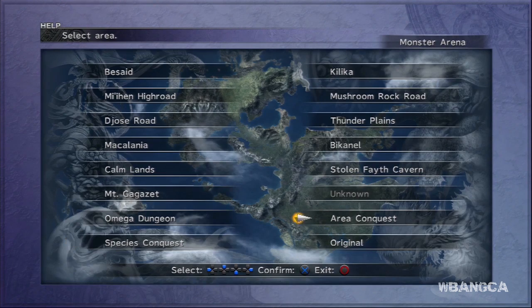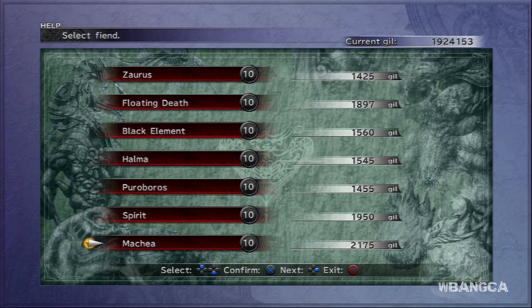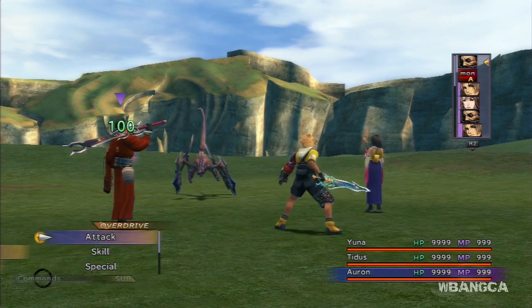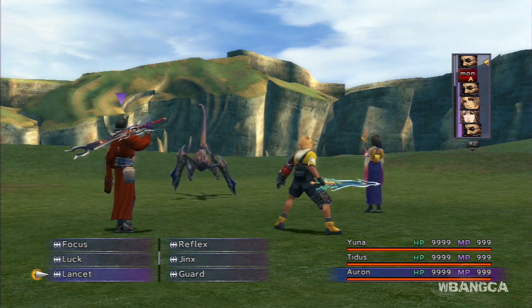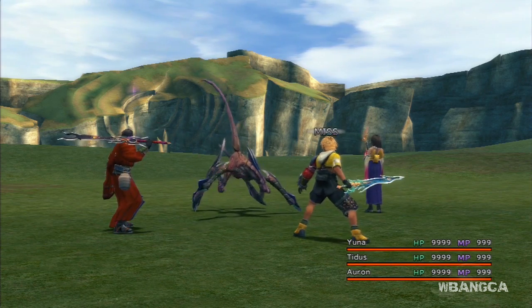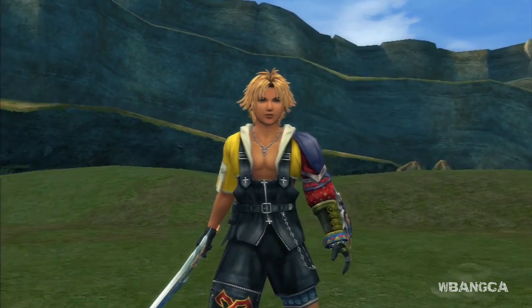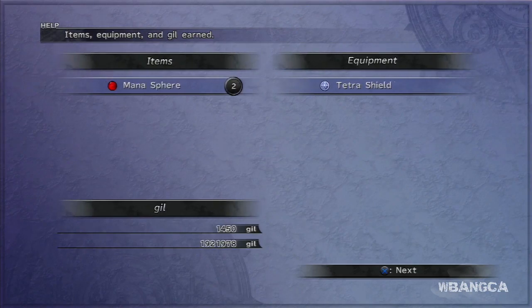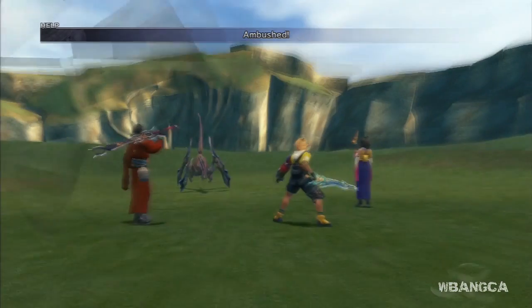If you're out of Chocobo Wings again, you can go here and battle this guy — he's found in the Omega Dungeon. We're going to fight him again in the Omega Dungeon.